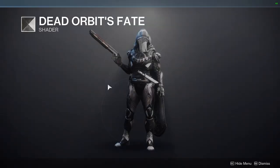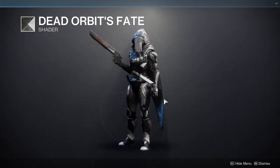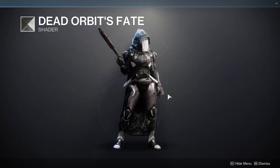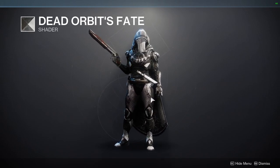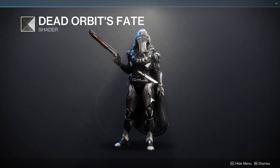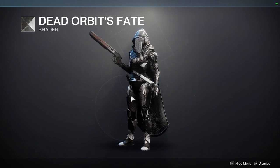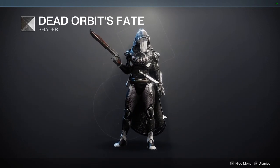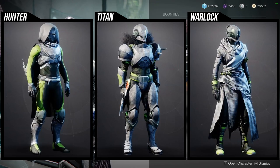And then the last one is Dead Orbit's Fate. This is a good black and white shader. I definitely like this one a lot. The only thing I don't like is the fact that it's black and white - I much prefer just a completely black color. But if you are looking for a really good black and white shader, this is definitely the one. There are other dead orbit shaders in the game, but this is the best one.